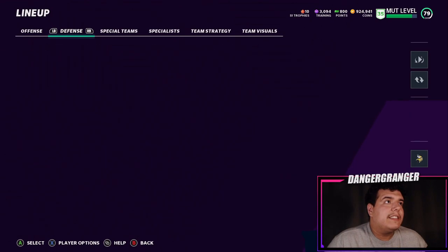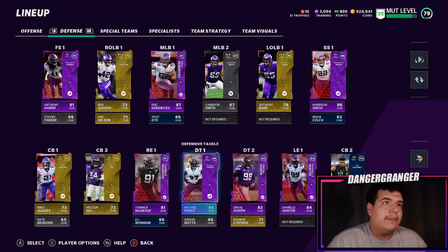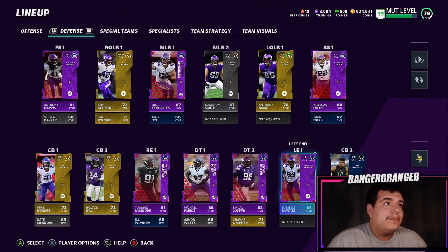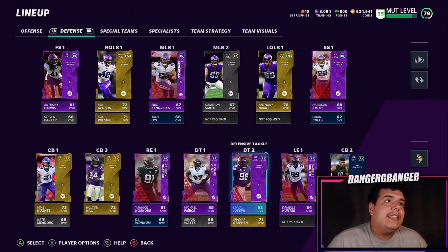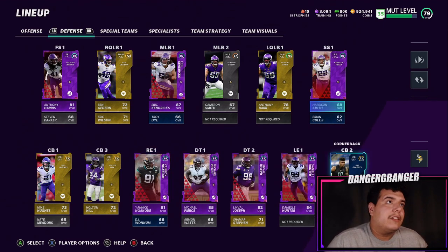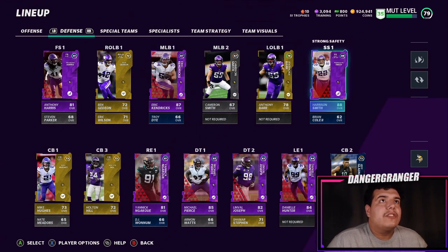Let's start with the defense. Today the Vikings traded for Yannick Ngakoue and he's going to be a beast. We have the best pass rush duo in the league right now — Daniel Hunter and Yannick. That's all you need. They are going to be deadly this year and rack up the most sacks you have ever seen.